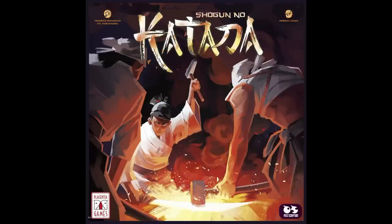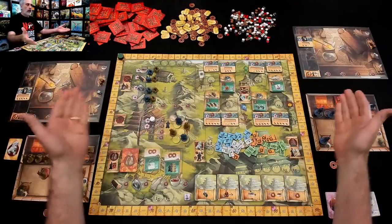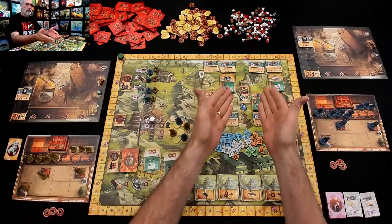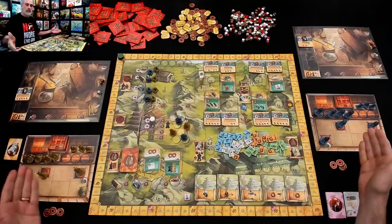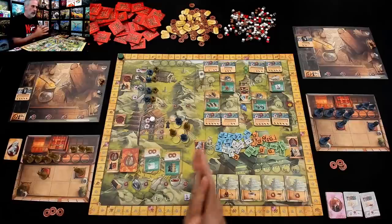Hey everybody, today Rado previews a prototype of Shogun no Katana. Please turn your subtitles on to the Klingon channel so that when I make rules errors, you can see what they are. Welcome to Feudal Japan, where noble families are calling upon us, the very skilled sword crafters, to make beautiful katanas and score lots of points.